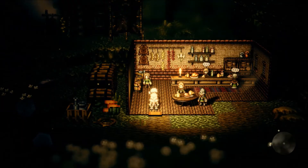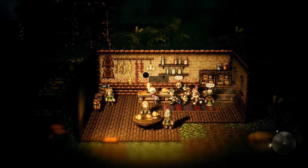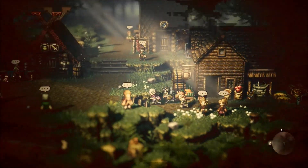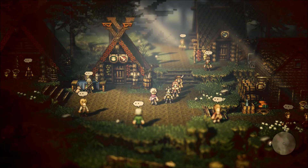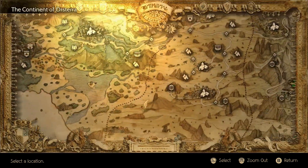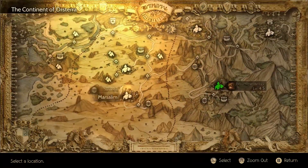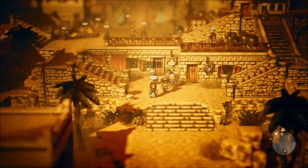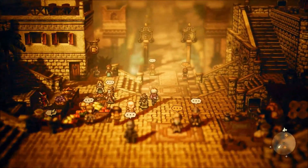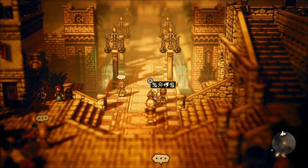I'm just checking the rest of these people in town here. Yeah, nothing here. Alright, we're done here. So the first spot that I'm going to go to... I've lost my place. Okay, so we need to go back to Marcelem and do... there are actually a few things we can do here. Namely, the quests that I haven't done yet. But also there's some other stuff here in town now, too.